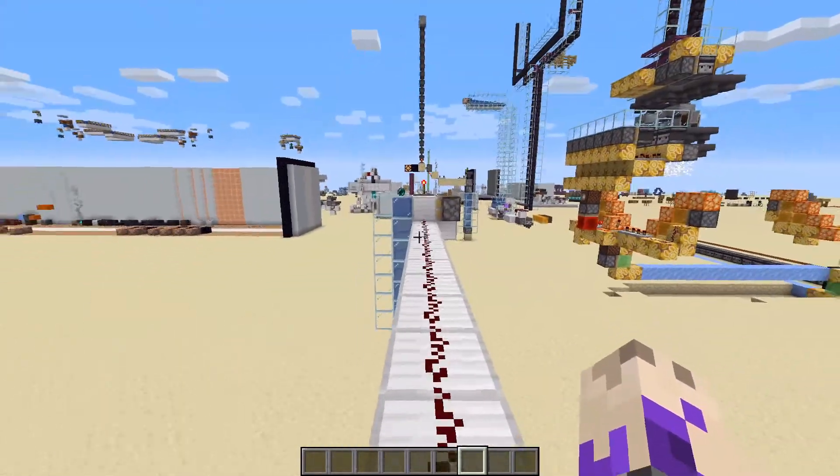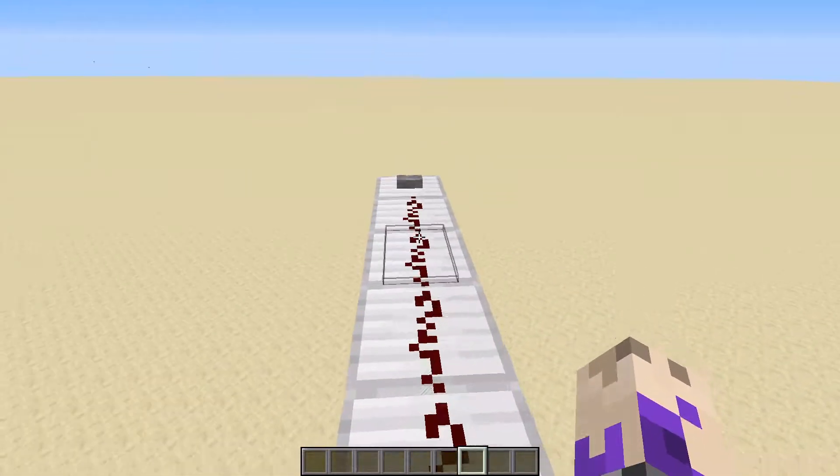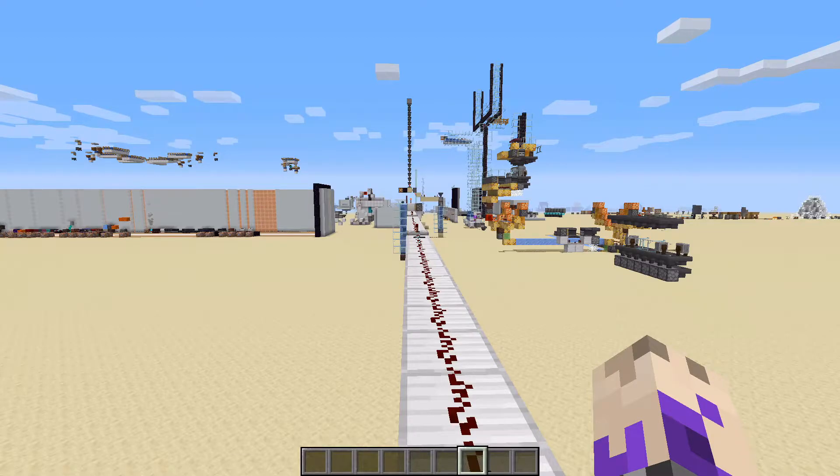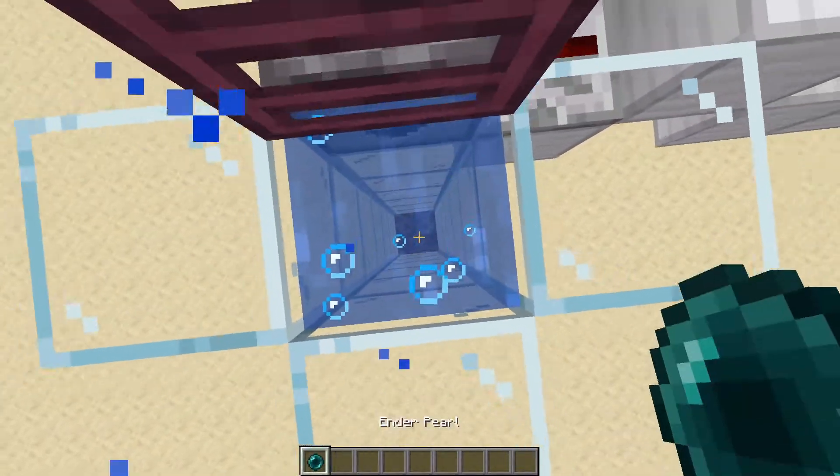Now how does it work? This is basically etho's design with a little bit of tweaking so that it's a little bit more compact. If you want faster redstone wire you can look up instant wire tutorials. It does that and it gives you an enderpearl.